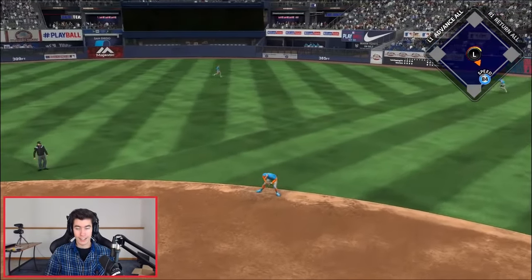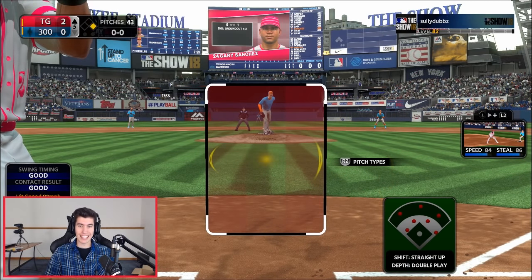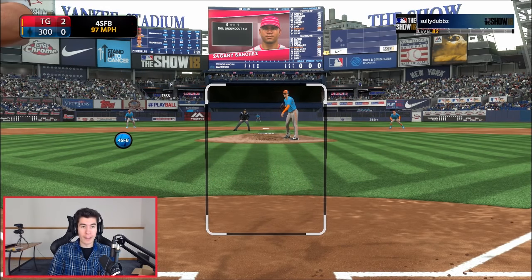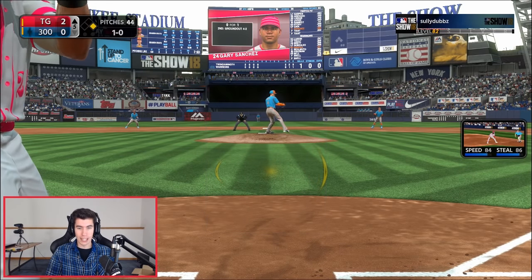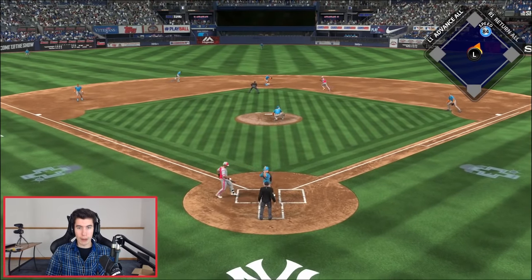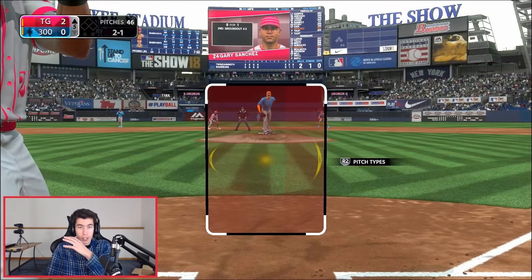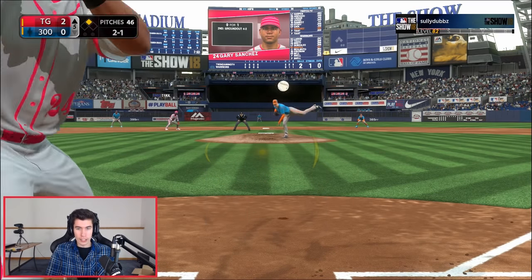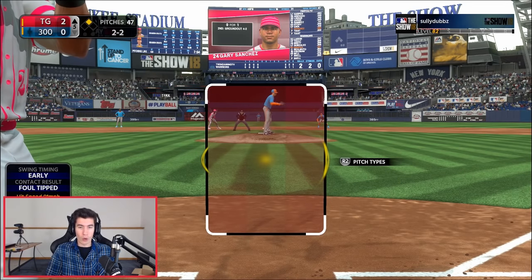I'll take it — probably an error right there. Lorenzo Cain reaching base on the error. Gary Sanchez followed by Louis Tiant. Hopefully we don't ground into a double play and can get Harper up here in this inning, maybe an RBI opportunity for him. I'm going to steal with Lorenzo Cain. Ball low, Lorenzo Cain going to get it easily. So now unless I completely screw this up, Harper is going to get an at-bat here in this inning, hopefully with a runner on base.